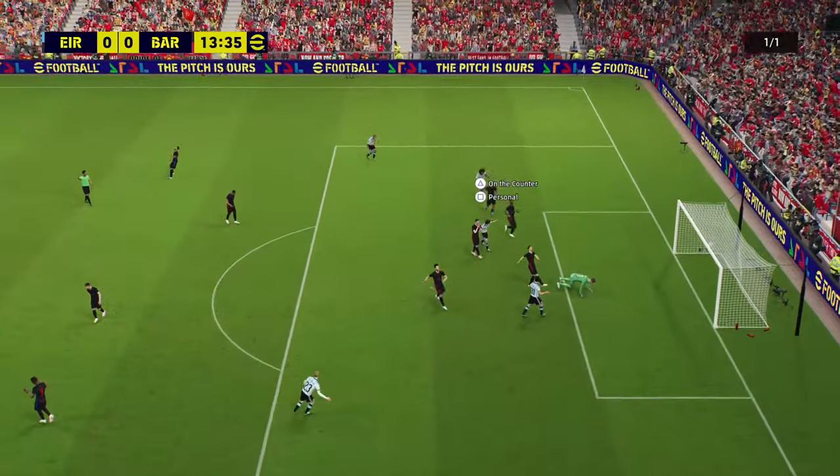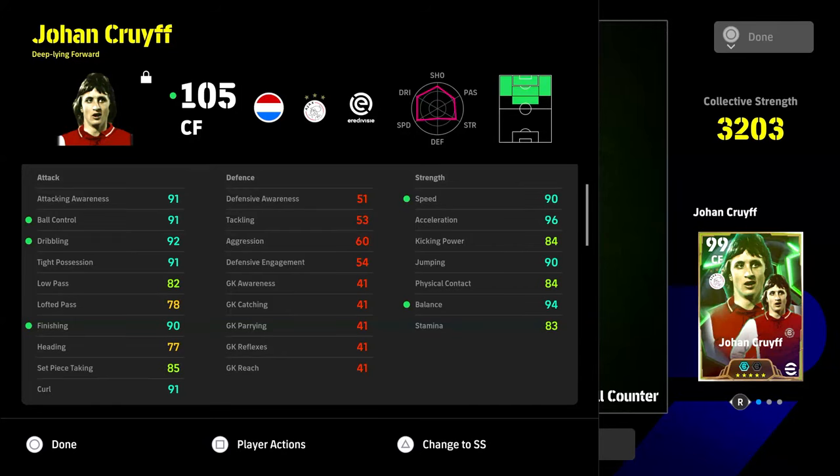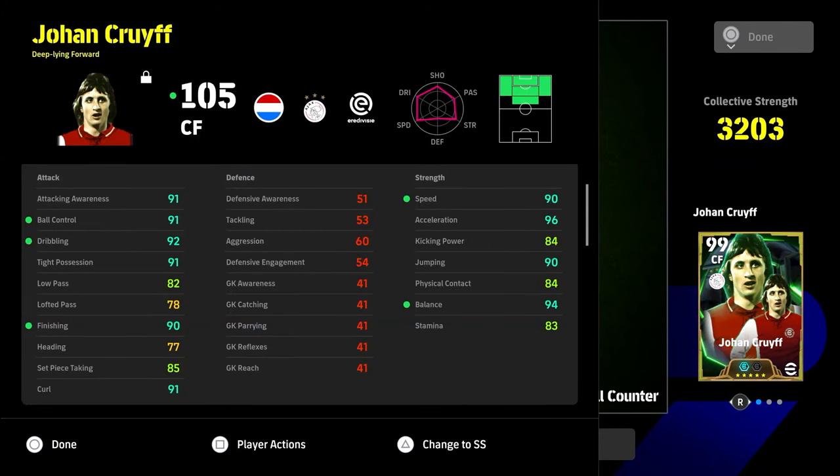Cruyff rolls a couple of other players here — he's super strong and able to slot in and hold off. This looks very simple, but there are players in the game that just can't do this. Players like Saviola and Michael Owen don't have that physical contact. Cruyff has the balance and the physical contact, and the trick with Cruyff is to get that physical contact to 85 and the balance to 95.